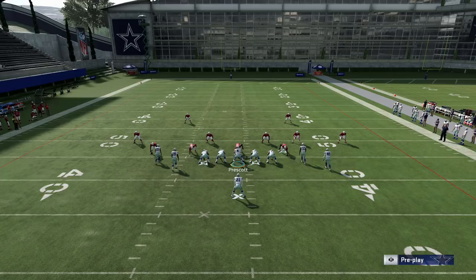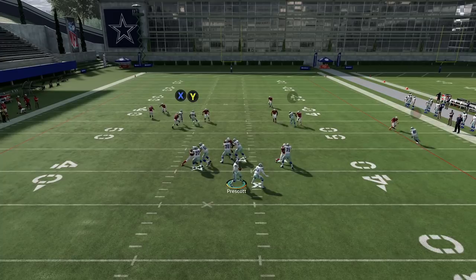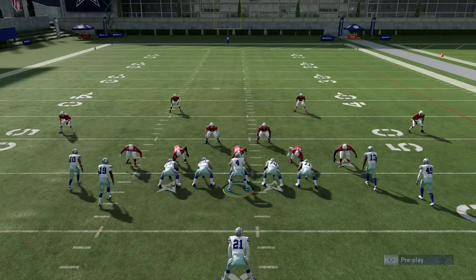The reason we're running dual streaks is to keep that middle blue honest — he's going to have to stay in the middle and worry about both routes. He defers to staying in the middle, and your fastest wide receiver on the right side is just lights out every single time. That's another variation you can run.